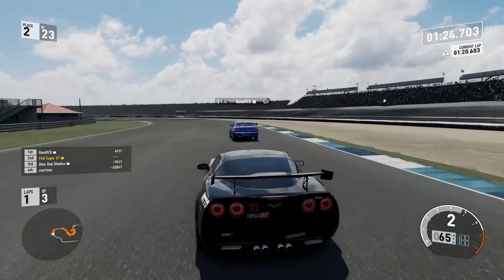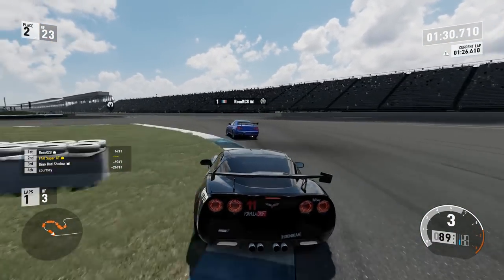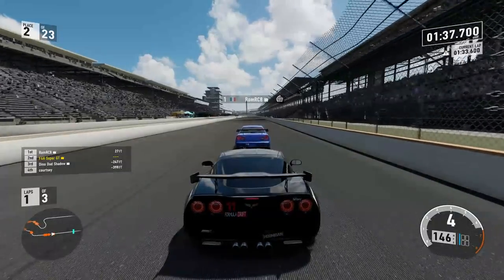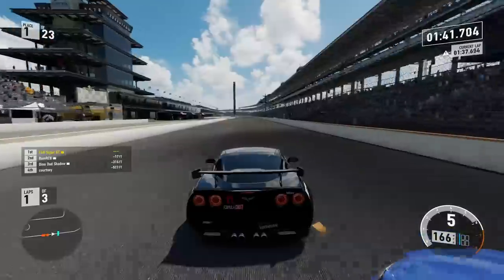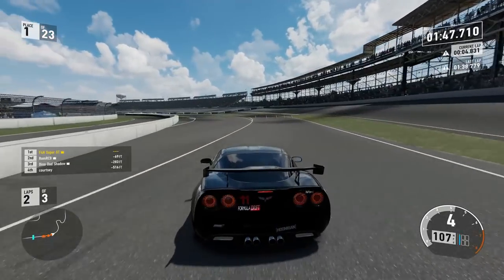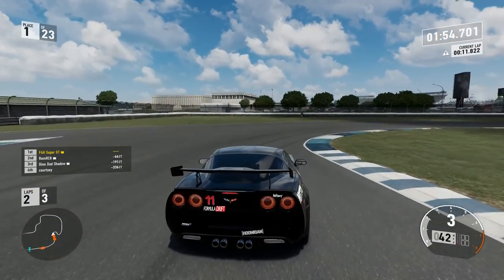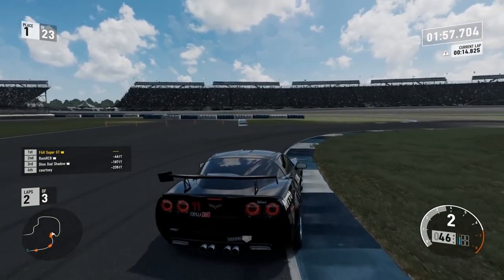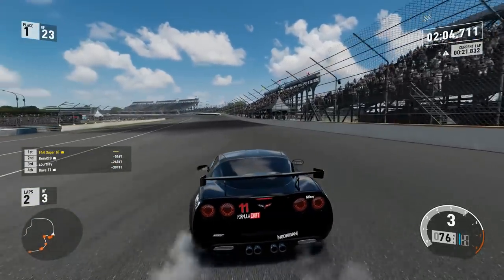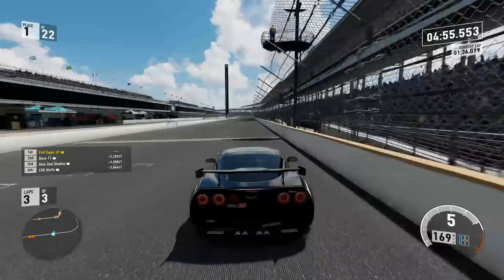Good stuff there — up into second place, now chasing down the Skyline. He's not quite making a mistake. Onto the main straight at Indianapolis, third place made a mistake — and look at this, it's going to be easy pickings. Into the slipstream, back out again and easily passed. Into the lead. Go out to the wall, maximise that turning. It's very easy to brake too late and then go onto the grass. Hooked up with the apex, absolutely nailed it. Second apex — perfectly done. And then that race kind of fizzled out. It turned out to be a rather easy first place.